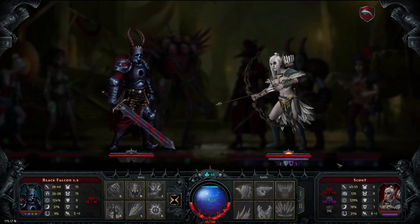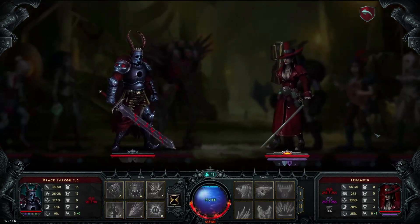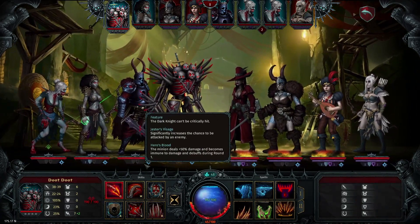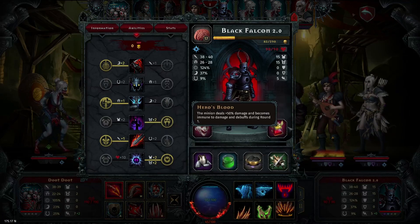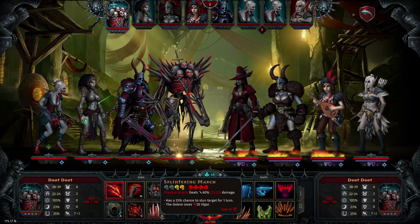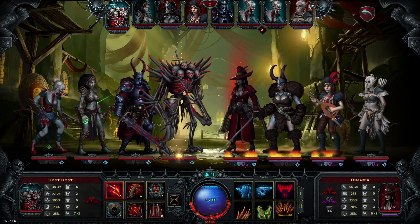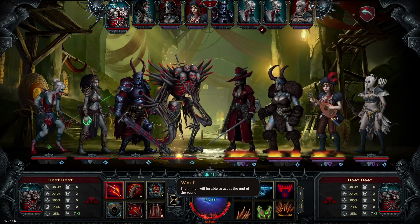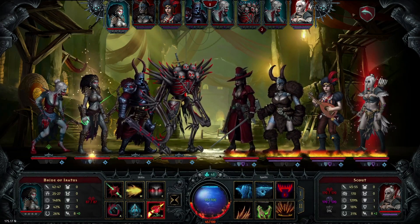You're immune to damage on turn one — I forgot about this. It gives you a very nice ability, thanks to Hero's Blood. Deuteronomy, you could try to stun all the minions, but I don't think it's going to work on the ones who have protection. I think we're just going to wait one more turn, just so we have an opportunity to get this crit and knock out the blocks on two of these units.